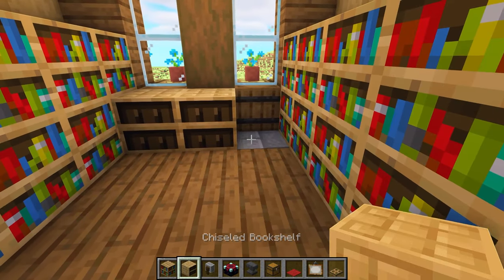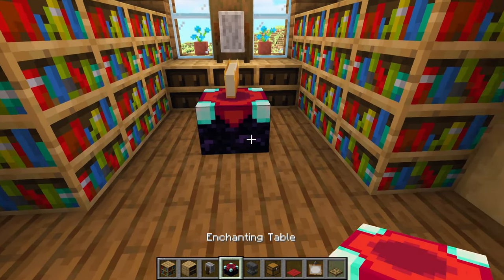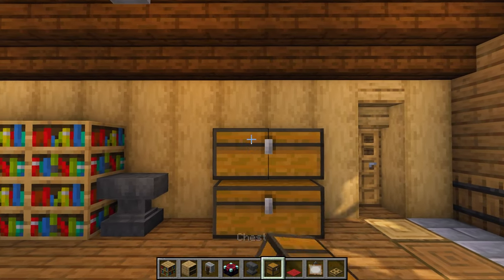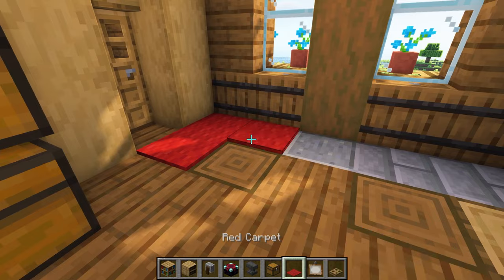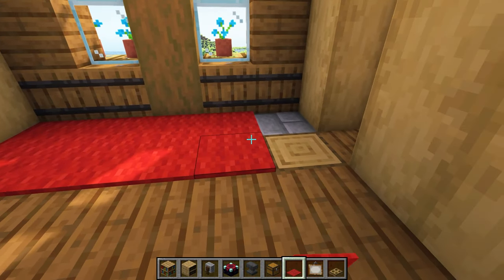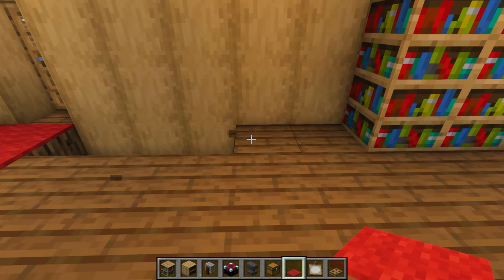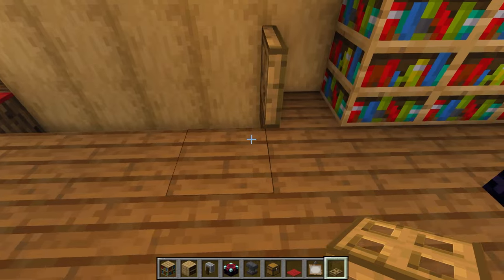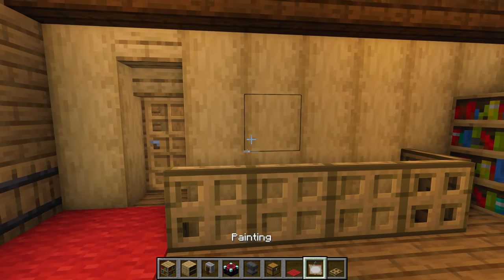Connect both sides using chiseled bookshelves and place a grindstone on top. In the center, add an enchanting table, and let's also add an anvil and some chests. Let's cover up this ugliness and add a pop of color using red carpet. Remove four slabs and then surround this hole using oak trapdoors — this is going to be the location of our future staircase. To finish off this room, let's add a painting on the wall.